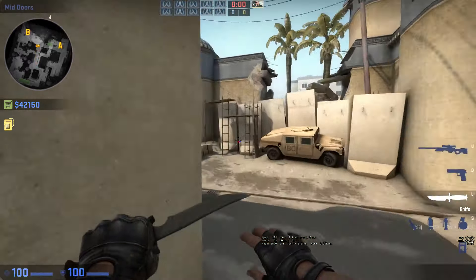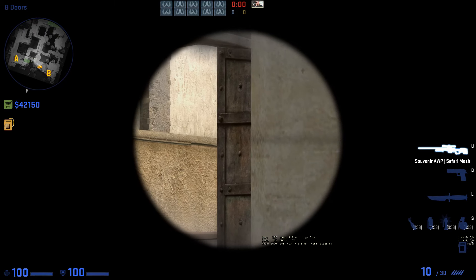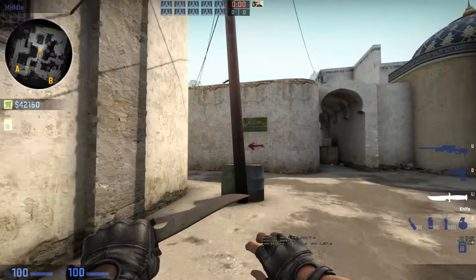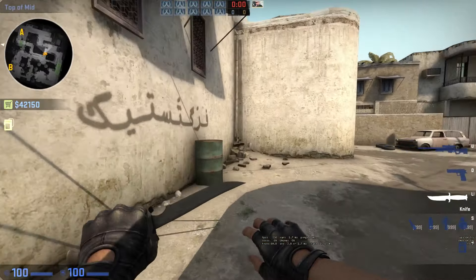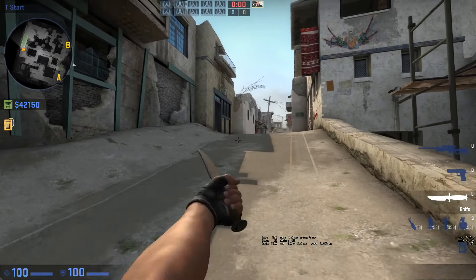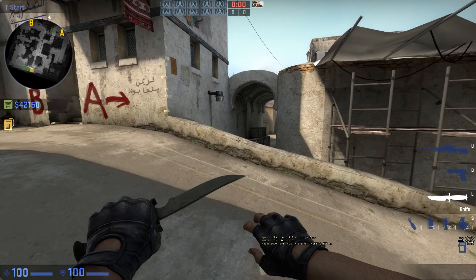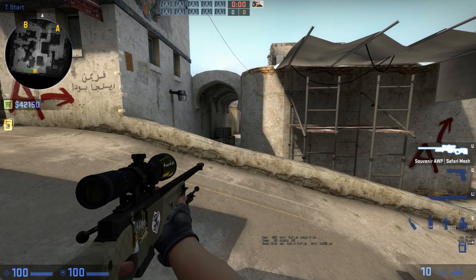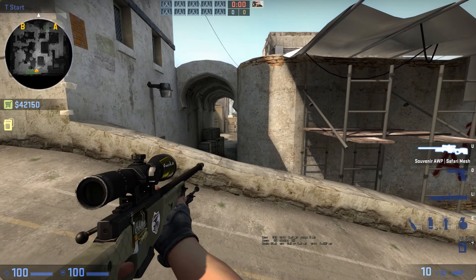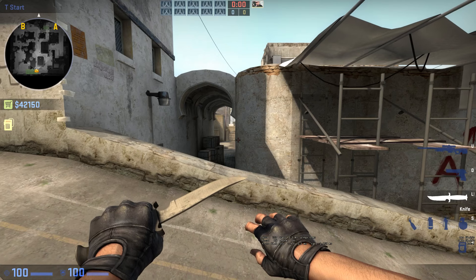You can pre-fire that part of the door because people very often hold that angle, or even a harder angle to catch people on catwalk while staying safe. The main thing is to take those shots when you think someone might be there, instead of assuming he's not there and quitting on the shot. If you keep taking those shots and keep guessing, you'll eventually get some crazy headshots through the door.